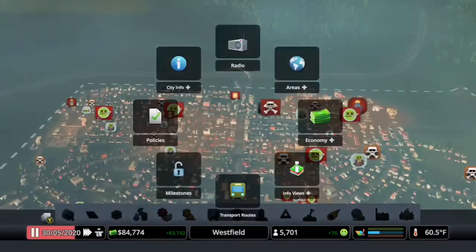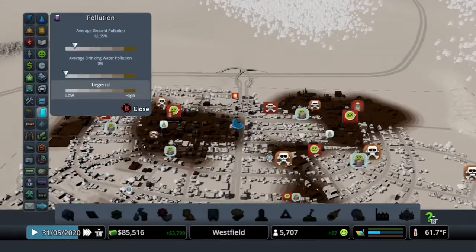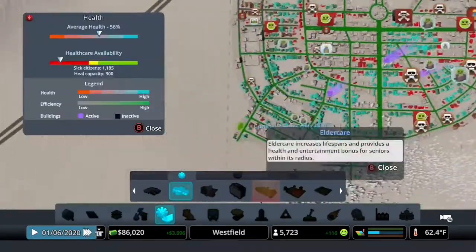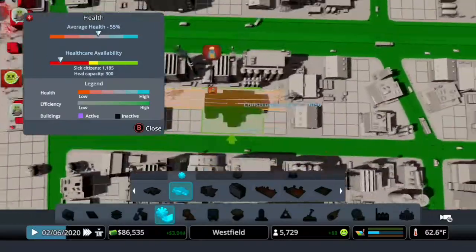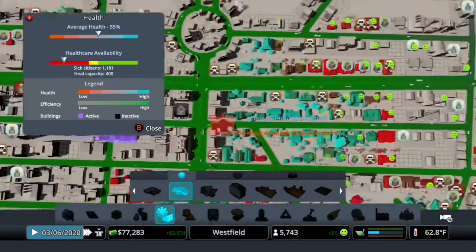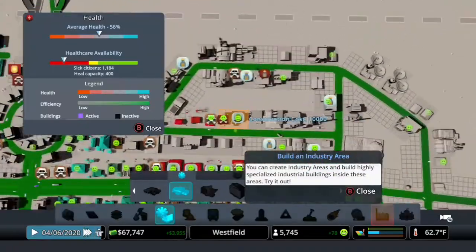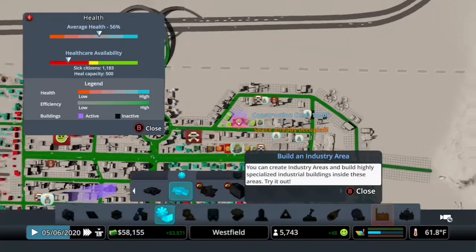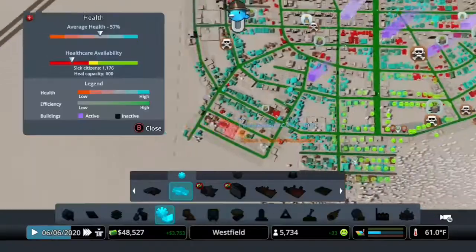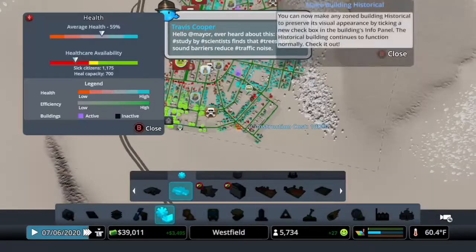Next order of business: we need to check what our average water pollution levels are. Zero percent — okay, good. Now, citizen health. Where are all of our hospitals? We definitely need to build more hospitals or clinics. We'll just build clinics sort of all over here to give people plenty of places to go and slow the spread of this epidemic of flu.